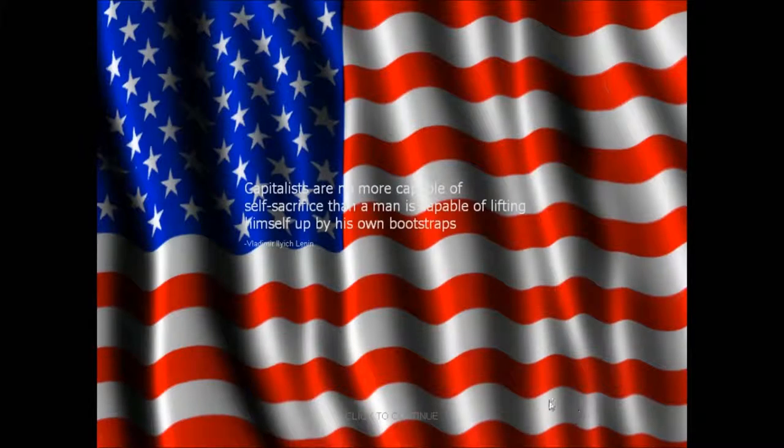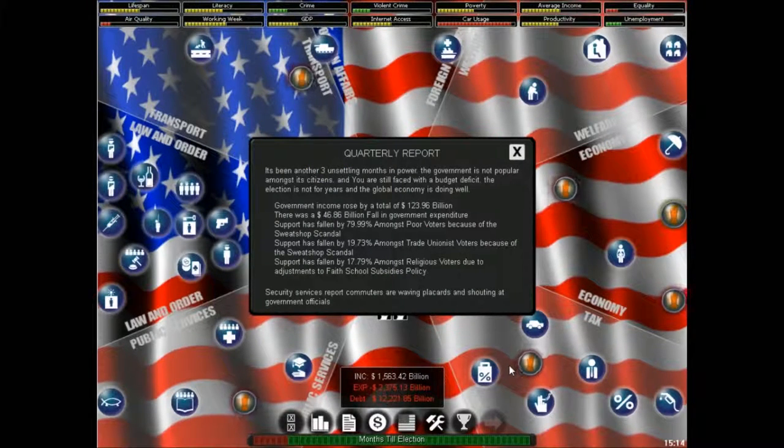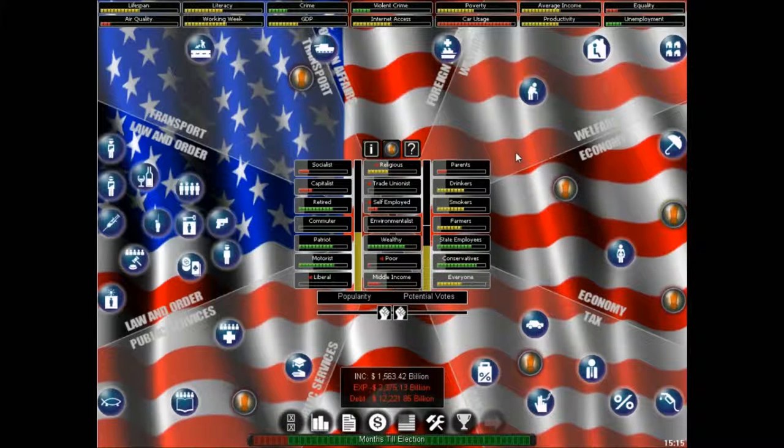At the start of each turn you get a quarterly report on what's been happening. The government's income has increased by over $100 billion — that's great. We also cut spending, and the expenditure of the government has fallen by about $50 billion. So we've improved by about $170 billion overall, meaning the deficit has decreased by about $170 billion. We still have a deficit though, so I want to fix that before moving on to helping people.